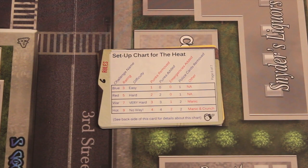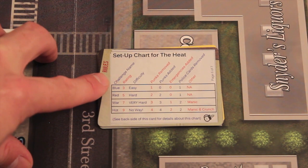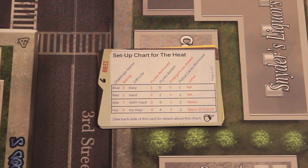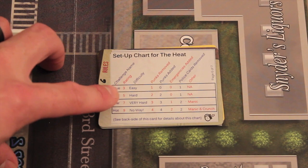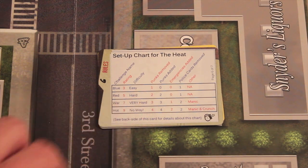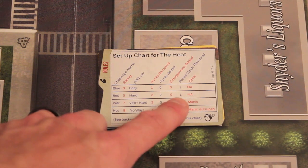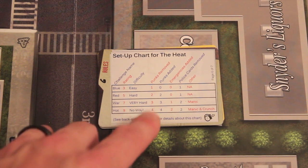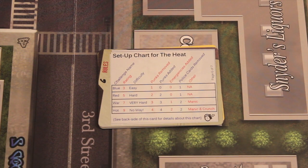To set up The Heat, once you've set up Police Precinct using the normal rules, you have some options. You have an easy difficulty called blue, a hard called red, a very hard called war, and hot — which is almost impossible — called no way. For the hard version, you remove two punks from the game and add two punks to the board, set up no additional emergencies, and everybody removes one police card dealt at the beginning. At very hard, you remove three punks and add three, add an additional emergency, and remove two police cards. So you can have different levels of difficulty.